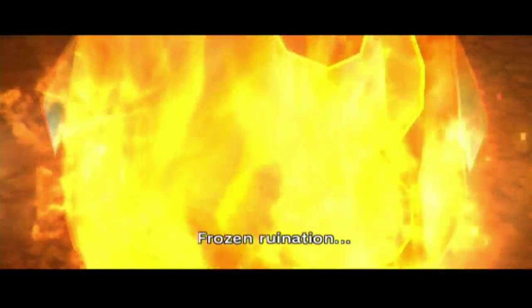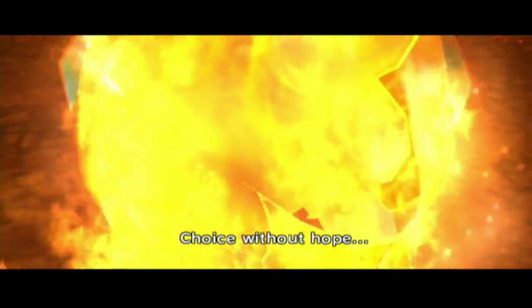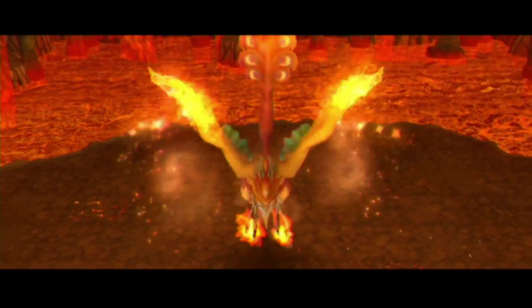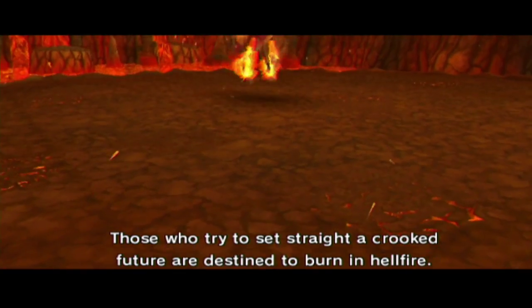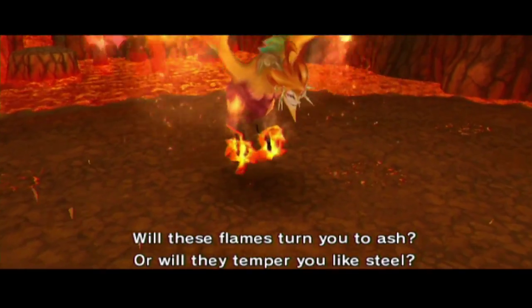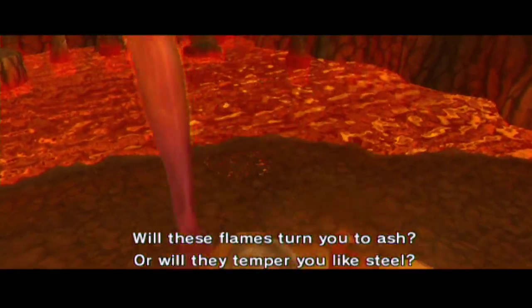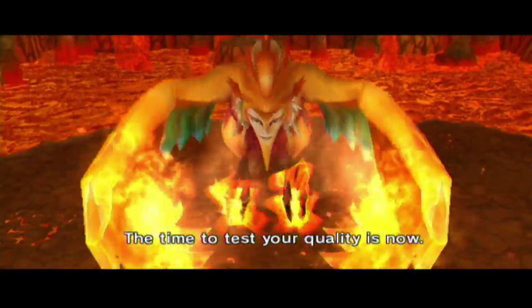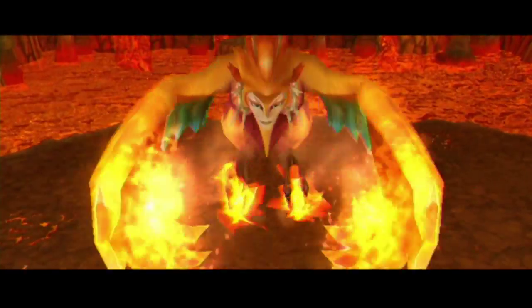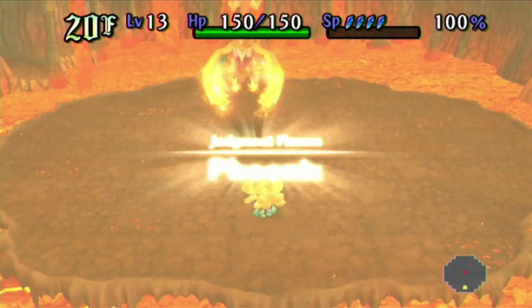Chocobo, enemy of destiny. What you seek is sealed deep within my flames. Frozen ruination. Choice without hope. You don't seem so... Oh my god, I forgot about the face. 'Those who try to set straight a crooked future are destined to burn in Hellfire. Will these flames turn you to ash? Or will they temper you like steel? The time to test your quality is now.' Time for our first real boss battle — say hello to the Phoenix. We need to kill her.